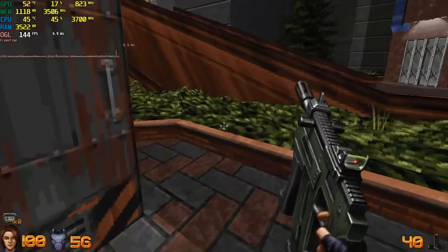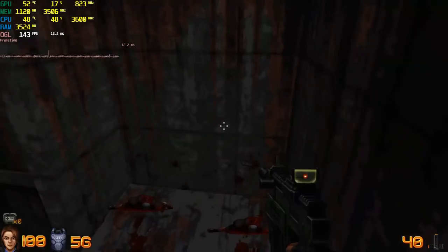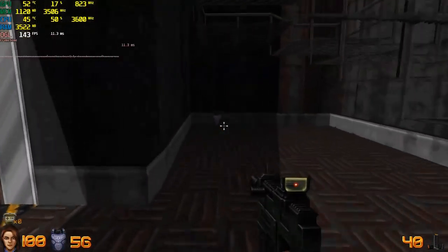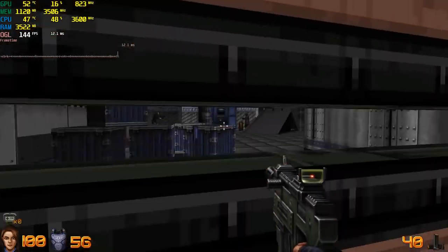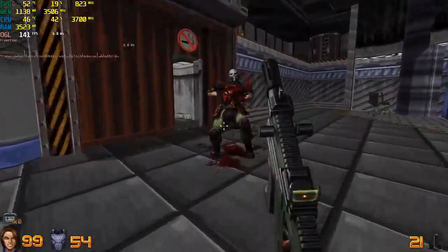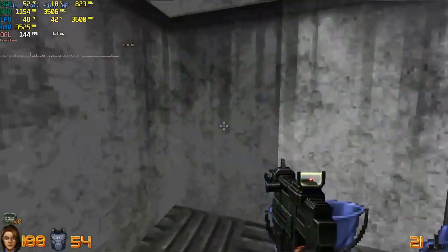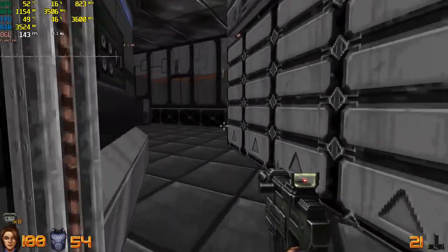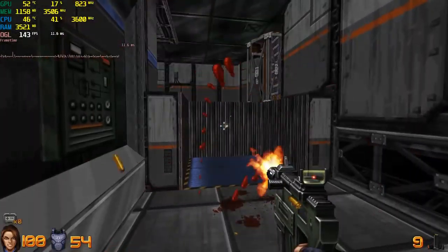Next up, you get a submachine gun, which pretty much does what you think it would. It's a high rate of fire, lower damage machine pistol. This is good for taking on mobs of enemies or enemies far away — it's actually pretty good for that in the preview campaign. But overall, this is probably the most generic of all the weapons. It didn't feel any different than any other game to me.